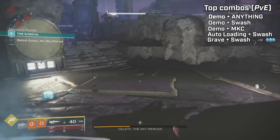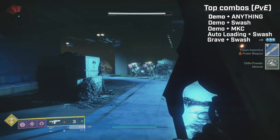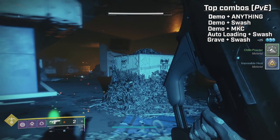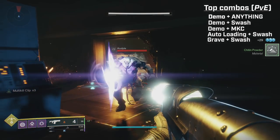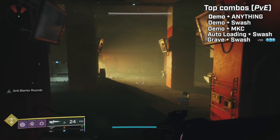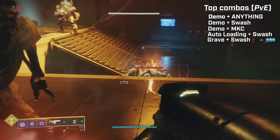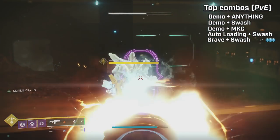It really depends on what fits for you. With Loaded Question it can be more of a pop-and-go type deal: see some adds, bring out the fusion, clear the area, go back to your primary. Whereas with the Gallant Charge you can straight-up mow down an area, keep it out, and use it almost as a primary. There isn't a single better roll because you have to do different things — it's all situation dependent. On something like the Sundial, both Swashbuckler and Multi-Kill Clip rolls can work, but on really high-end activities it might be hard to melee enemies.